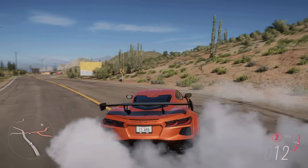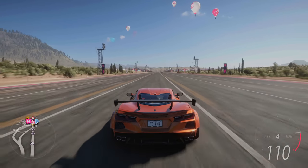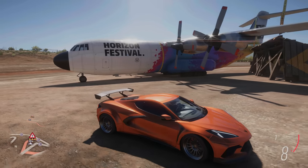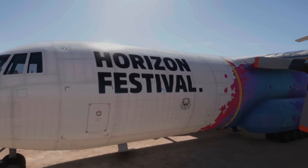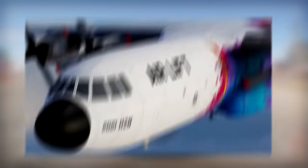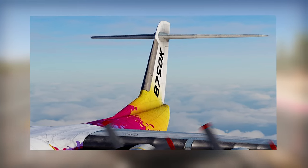Now, as you may know, at the start of Forza Horizon 5, you get dropped out of a plane, which is a pretty cool intro. And what's really cool is if you go to the main festival site over here, that, ladies and gentlemen, is the plane that you jump out of. Except it isn't, because this is not the exact plane. The plane over here has no writing on the nose, it has Horizon Festival on the side, and it has the Horizon logo on the tail. But during the intro, the plane has Airlift written on the side, it has 2021 HZN written on the nose, and it has B750K on the tail.